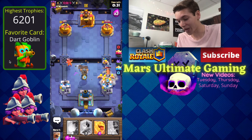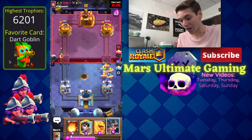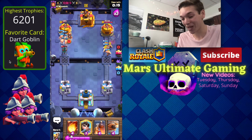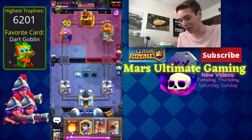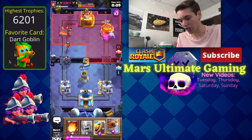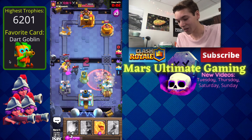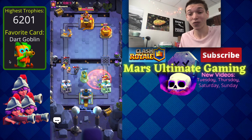We go barbarians to stop the battle ram — barely stopped it before it connected, that could have been really bad. He goes in for a bandit again and we go in for royal hogs to catch that. It's not really the best bandit counter but we end up taking his tower out, so that's perfect. Bomb tower down, princess over here, and then barbarians because I don't think his battle ram is going to take the right side. Wow, we played just enough defense to take a nice win — four wins in a row!